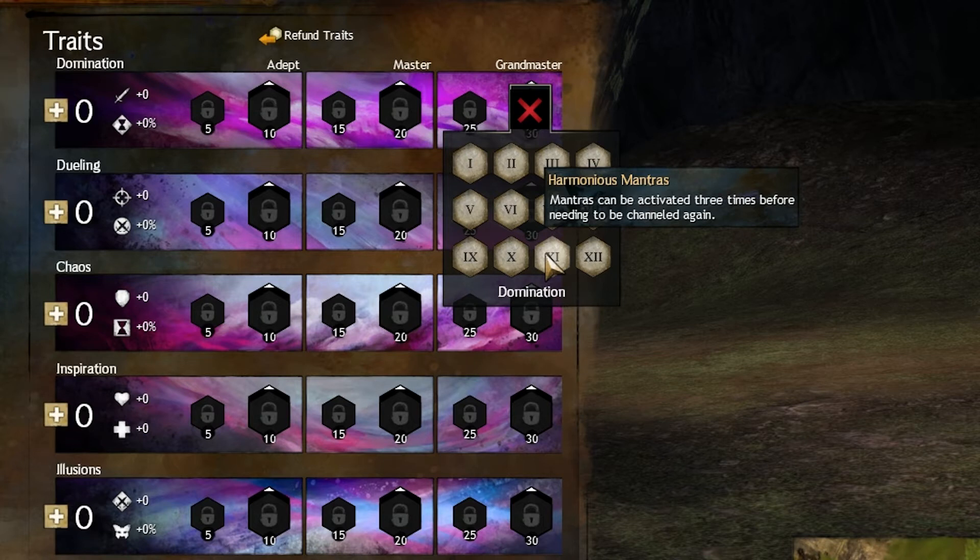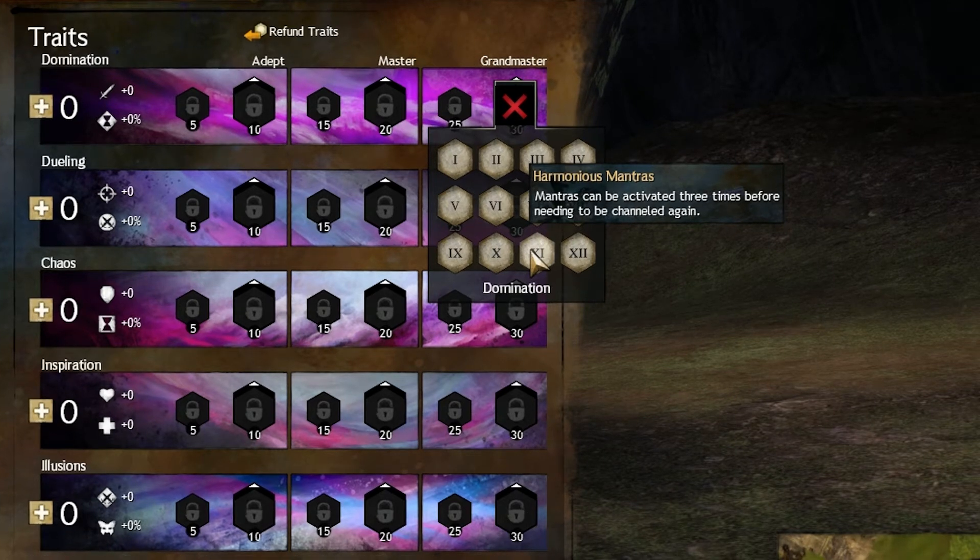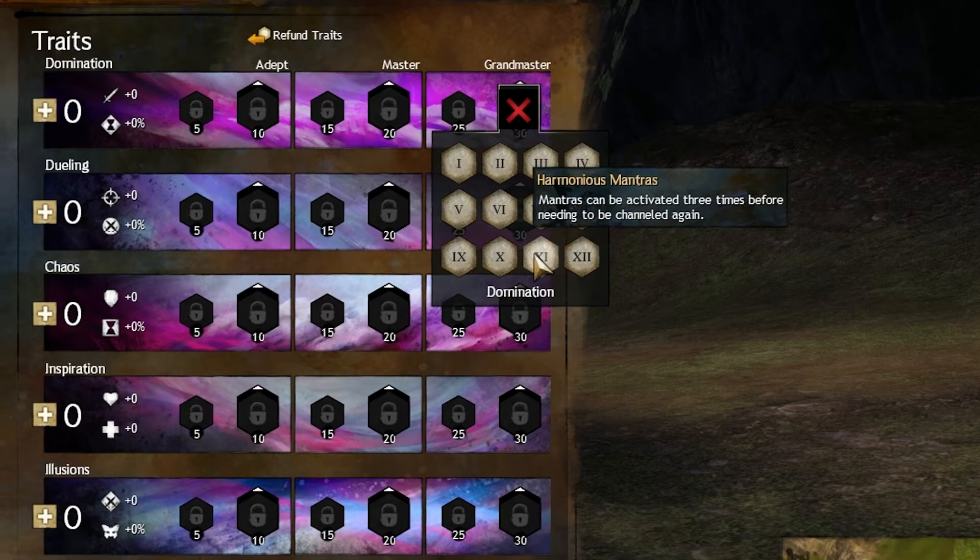Harmonious Mantras — in a Mantra build, this is a very good trait to have. Being able to use your Mantra more than two times is just amazing. If you use Power Spike, it's very good for that. Other than that, I haven't really used it much because that's the only Mantra I find myself using a lot.